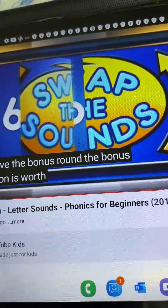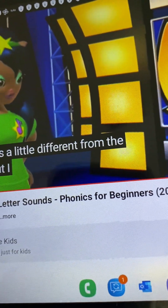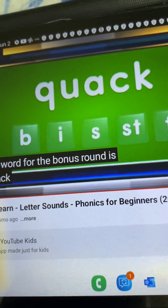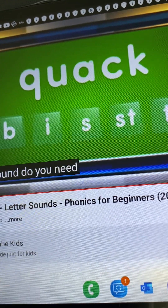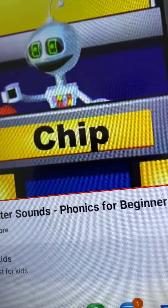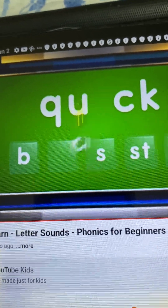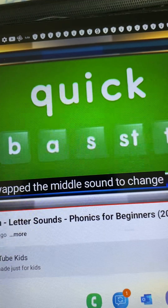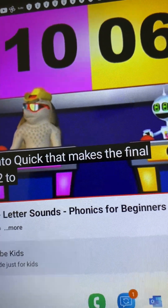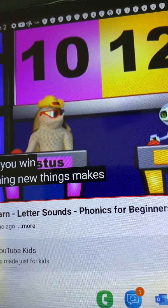The bonus question is worth six points. This one is a little different from the others, but I think you can get it. The word for the bonus round is quack. What sound do you need to change to get a word that means fast? Chip? Swap the A for an I. Amazing! You swapped the middle sound to change quack into quick. That makes the final score twelve to ten. Chip, you win! Learning new things makes everyone a winner.